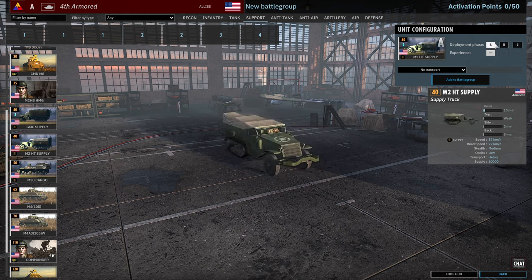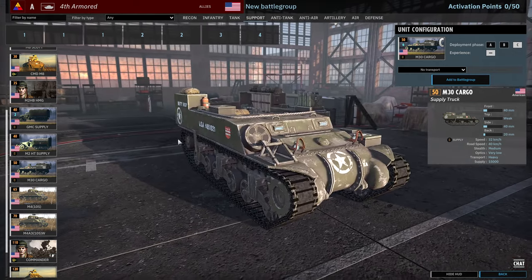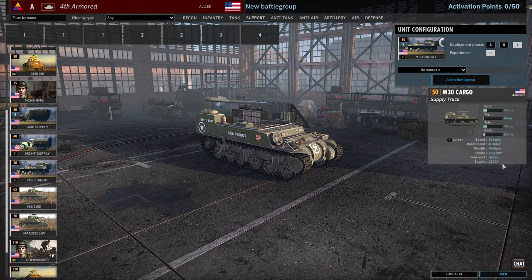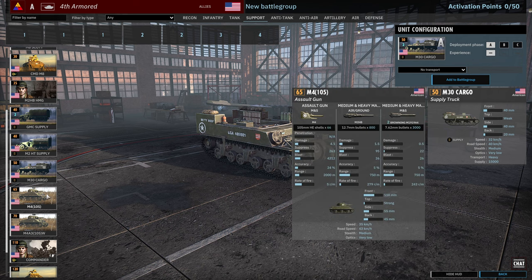There's also the M2 half-track supply, which is just an armored version at the same cost. And then there's the new M30 cargo, which carries 15,000 supply, available in A, B and C. It costs 10 points more but for the armor and extra supply, you can't really go wrong.